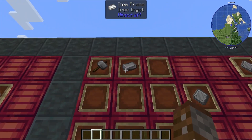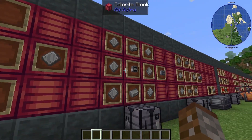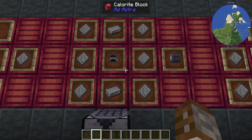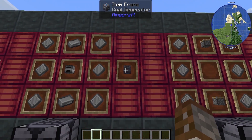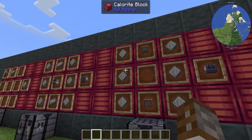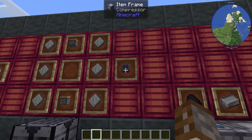Next we're going to need a handful of machines. The first thing we're going to need is some iron plates by smashing down some iron ingots with a hammer. Then we're going to want to make the coal generator with a furnace and a whole load of iron. The coal generator creates power by burning coal. We're also going to need the compressor made with two pistons and some iron plates, which lets us automate making iron plates or steel plates.